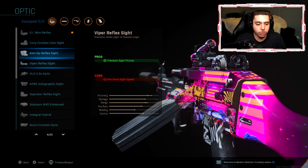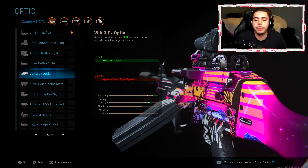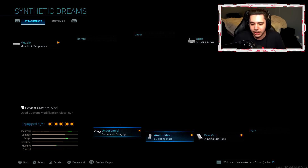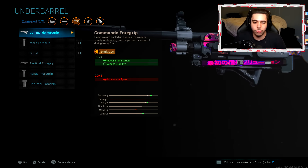If you're playing Warzone, VLK is my go-to. I love that sight — it's literally my favorite optic to run in Warzone. But since we're playing multiplayer, we don't need to be zoomed in too much, so GI Mini Reflex is perfect — my favorite for multiplayer. Next, I have the Commando Foregrip for recoil stabilization and aiming stability. Basically it just makes your weapon very accurate with little to no recoil — a straight laser beam.